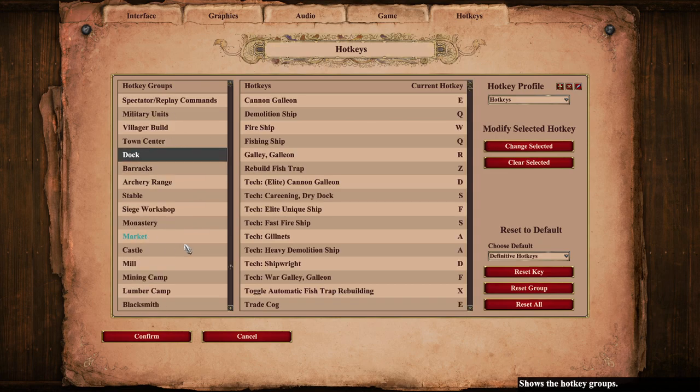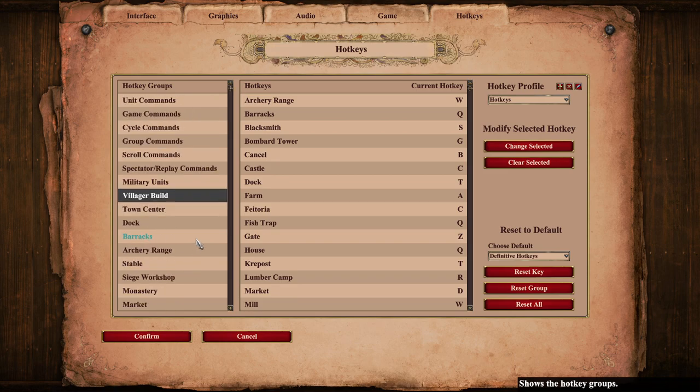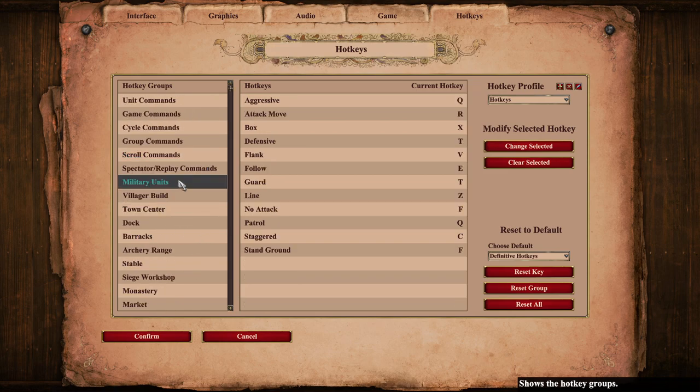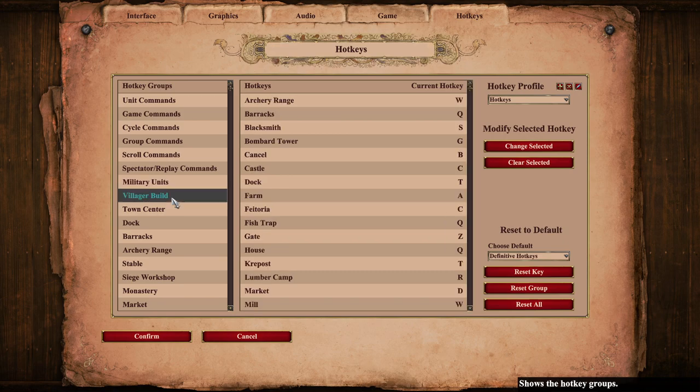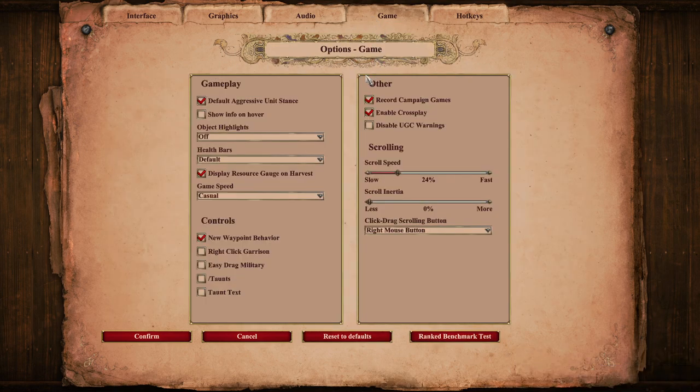As for the other things, they change. So if you select a villager, he will have the same hotkeys but different things assigned to them. If you select a military unit, it will have different things. So you have to fiddle with this for so much time — I don't really like it. But hey, that's the game.